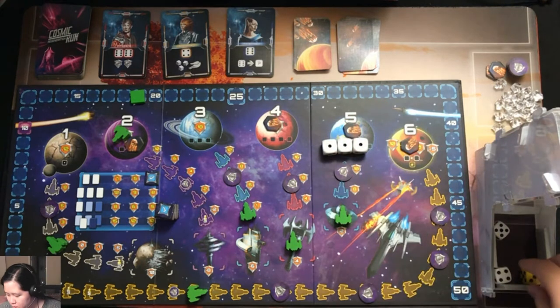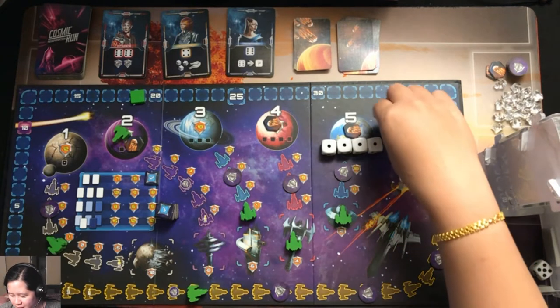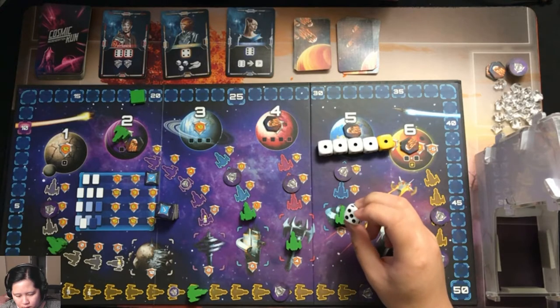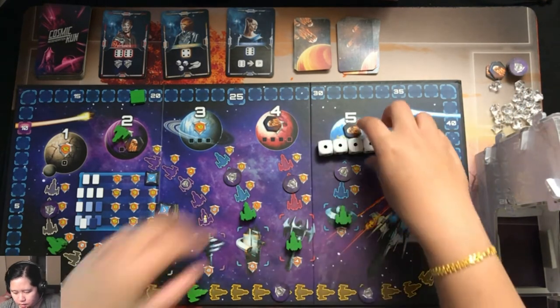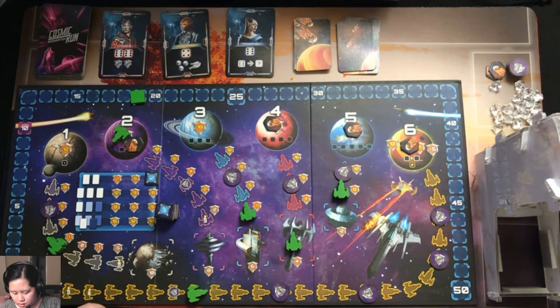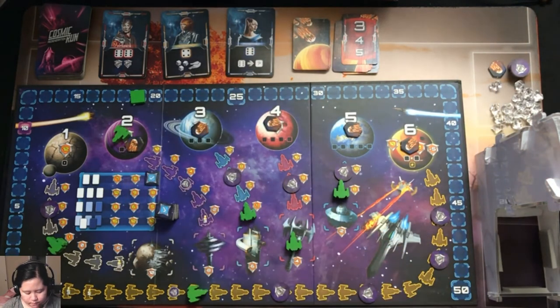Rolling to work toward planet one or planet five, I need four ones to finish planet one. I re-roll and get the fourth one — just need one more. I get it, giving me one set of five ones. There's also a five which I re-roll and get another five, so I place it on my tech card for a crystal. One set means I move up the track once.